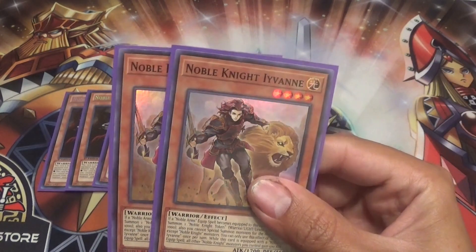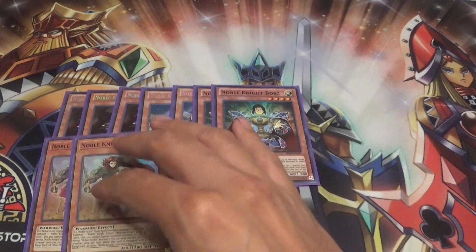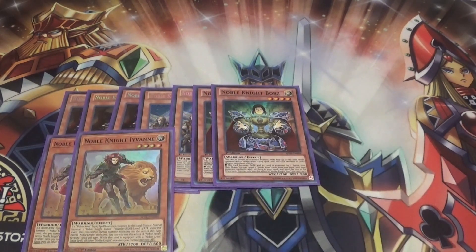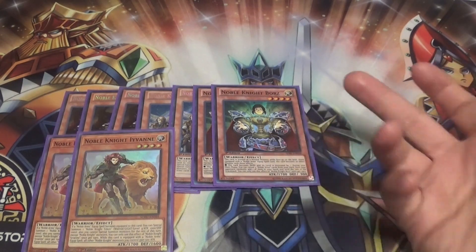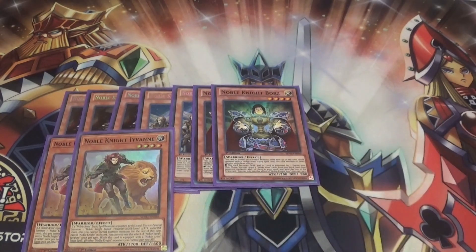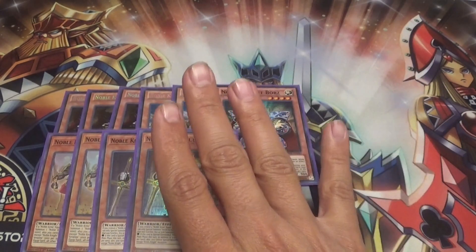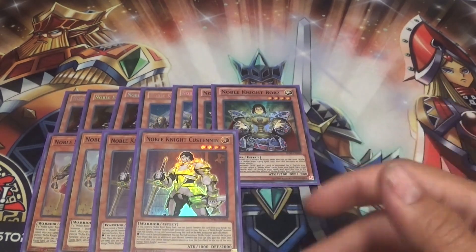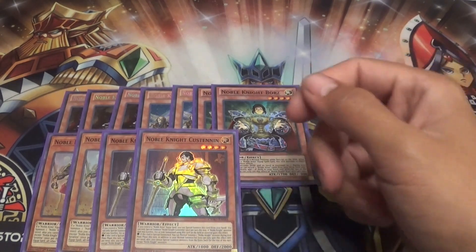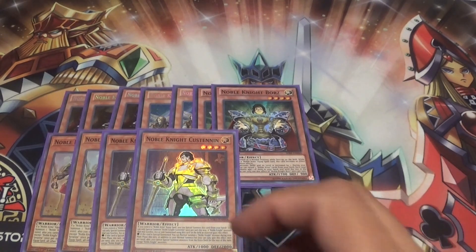Then we have two Noble Knight Evan. This gets your plays going — if you open it you can get into your link and go for Boars. If you have another equip spell card you just go for Boars plays, and then the full combo with Madrot and Evan is always nice. And then two Custanen — I like this because it works well with all the Noble Knights and equip spell cards. You can special summon it, and it gives you an additional normal summon for a Noble Knight that turn. Very strong.